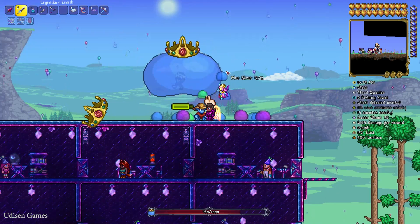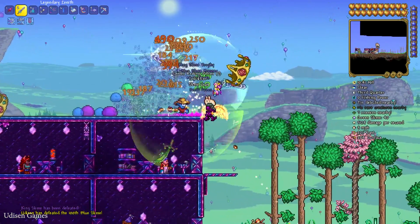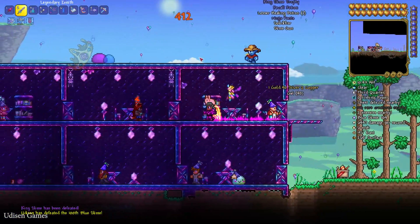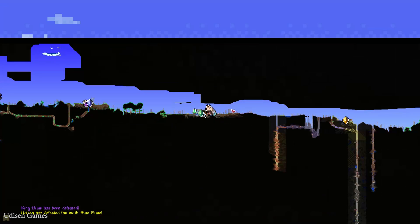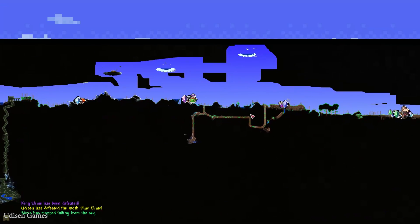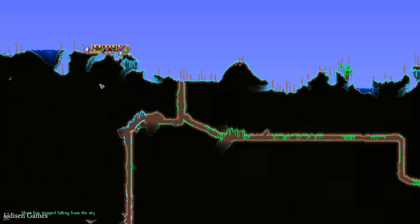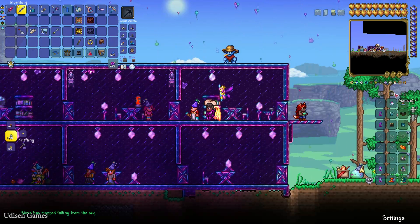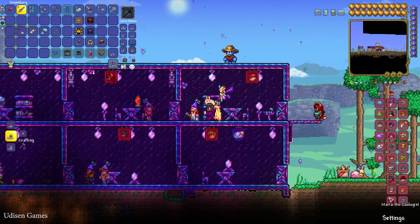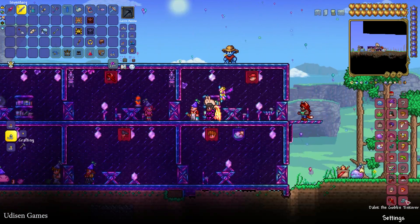After that, try to find the Goblin Tinkerer merchant. Usually this goblin merchant arrives when you meet all the requirements. Now we must find where this guy is. Press the housing button and try to find him. If you see the goblin in this list, it means the goblin has arrived at your house.